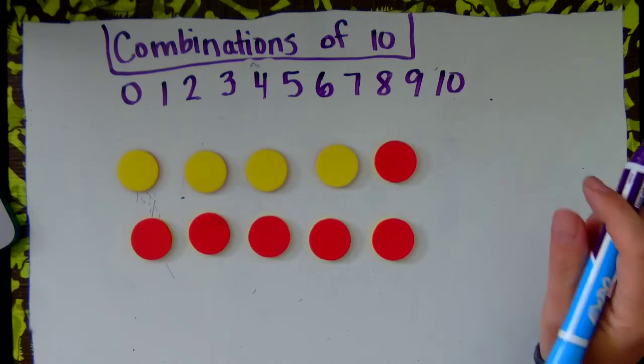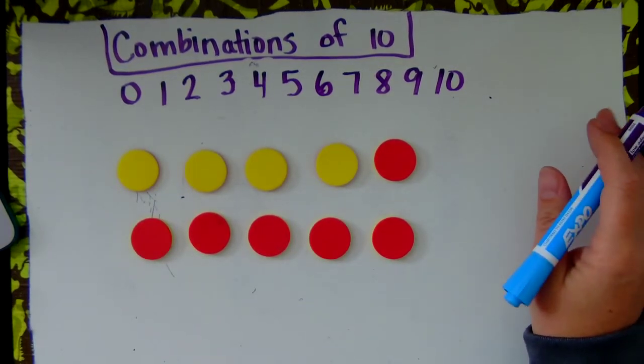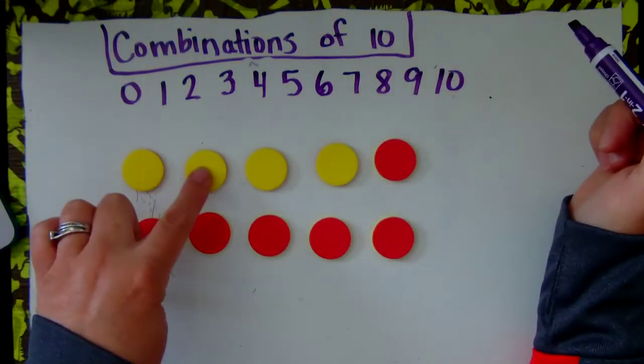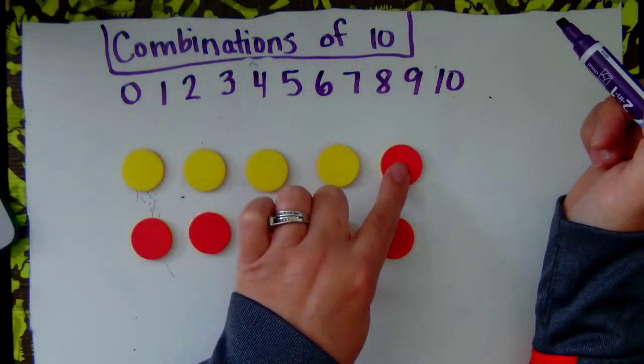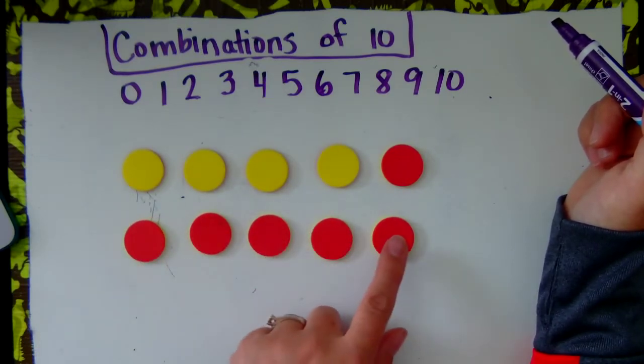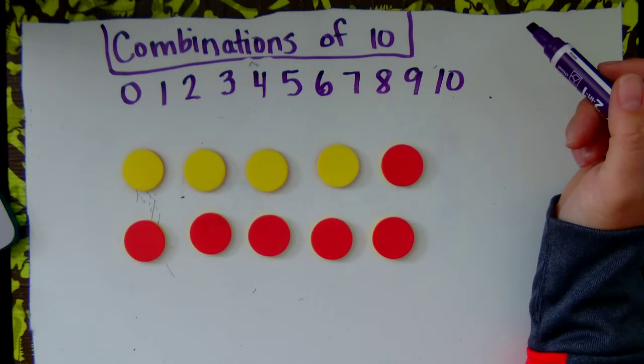Today I'm going to look at number combinations to 10, and you can see that I have 1, 2, 3, 4, 5, 6, 7, 8, 9, 10 objects here.